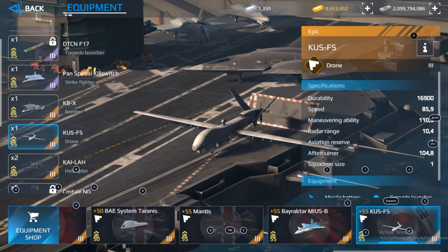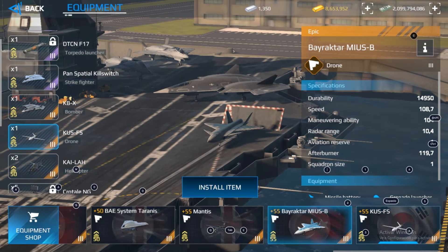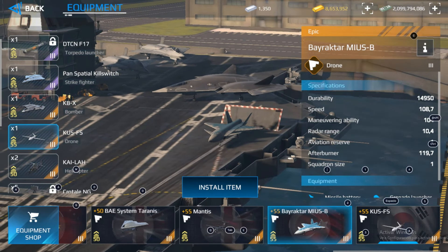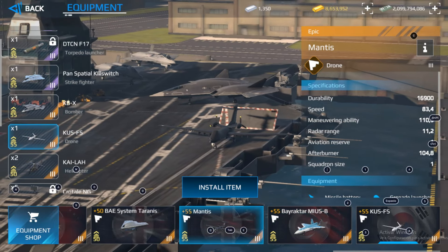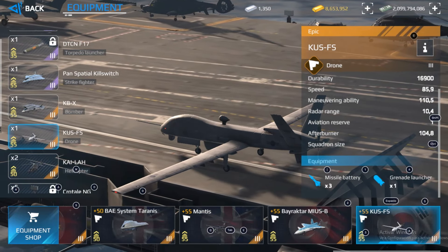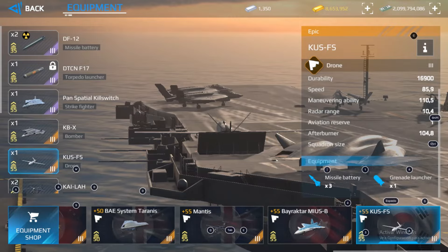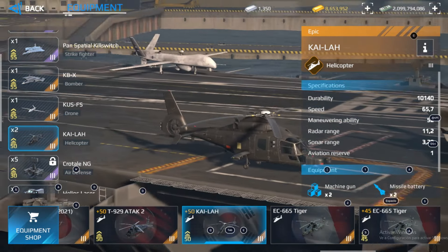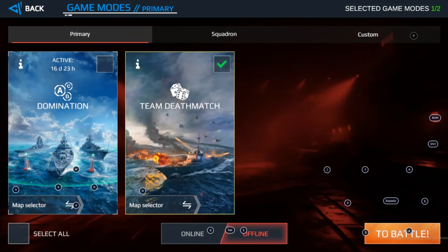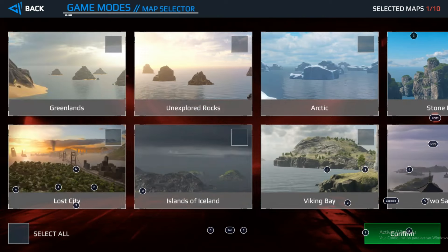About the drone: the durability is not the best, but to be honest this is the normal durability of all drones. The durability is even higher compared to the Bayraktar Muse Turkish drone, and the Mantis drone is almost the same. We have a good speed, good maneuvering ability, and a good radar range, with a bunch of missiles. It's a good drone — nothing special, to be honest. But the bomber and the helicopter are equipment that you must have. We also have a new interface with a map selector so you can select which maps you'd like to play. And the Hidden Dragon map will be available for our battles permanently.